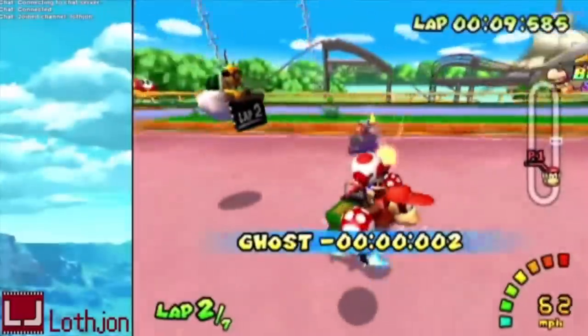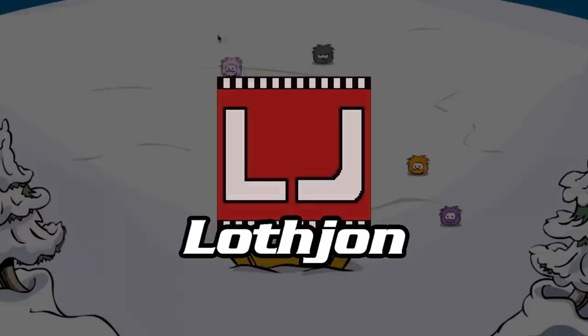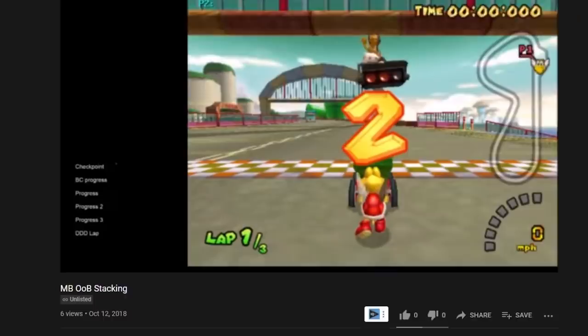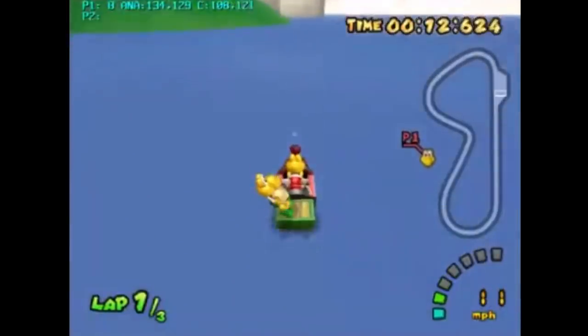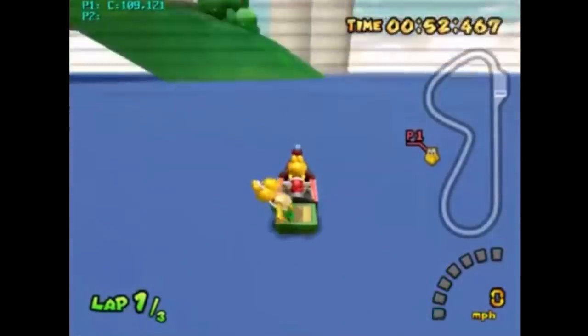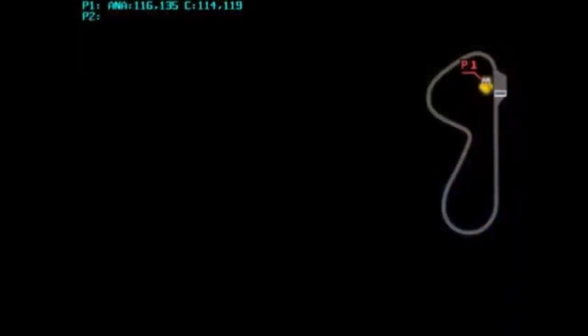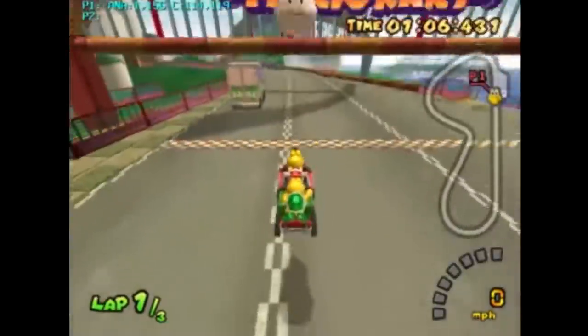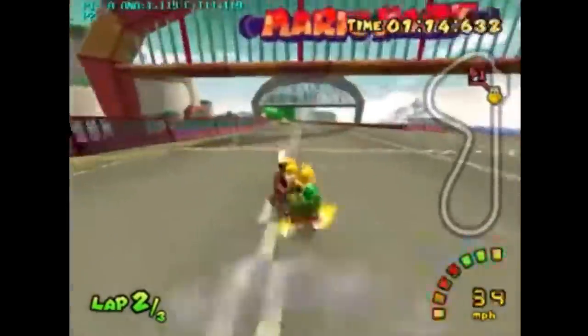Out-of-bounds stacking was discovered by Double Dasher and former Club Penguin speedrunner, Lothjohn. It was first revealed in an unlisted video titled 'Mushroom Bridge Out-of-Bounds Stacking.' Using a levitation cheat code, Lothjohn goes out of bounds over and over in locations that are over halfway through the track. After building up race completion, he levitates into a Lakitu zone in checkpoint 0, allowing him to finish a lap — then repeats this two more times.